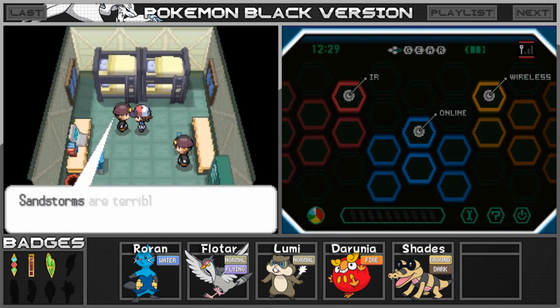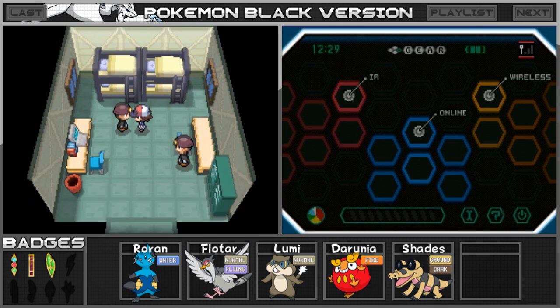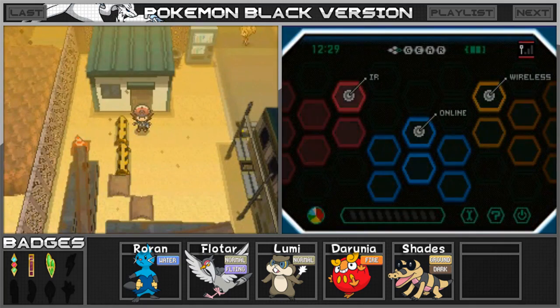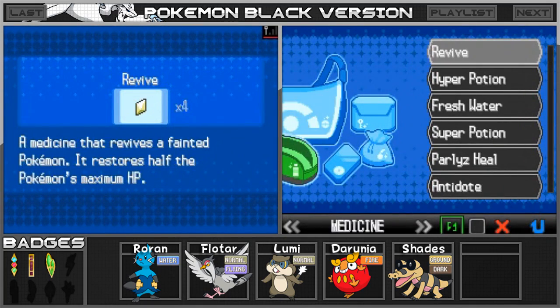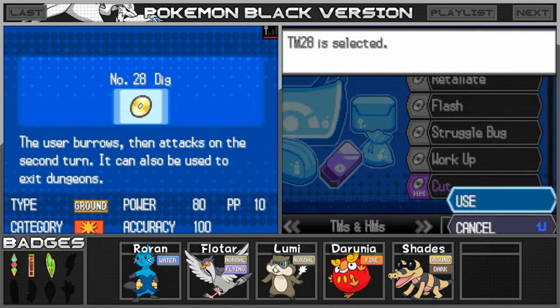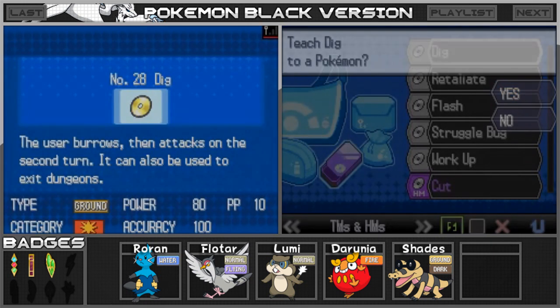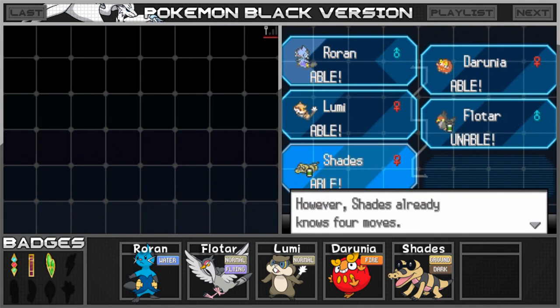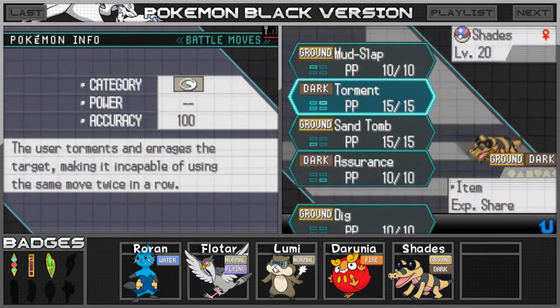Another NPC says: 'Sandstorms are terrible. Rock-type, Ground-type, and Steel-type Pokémon can weather a sandstorm without damage.' Thanks for the tip. We're going to teach this TM to our new addition to the team. One thing you guys told me is that if you use a TM in this game, you can actually use it multiple times — I did not know that. This is the first time I've seen anything like this in a Pokémon game. I thought it was going to disappear like all the other ones did.